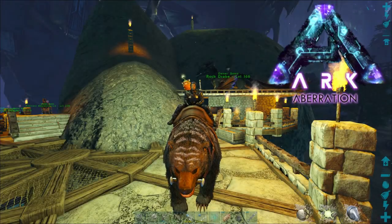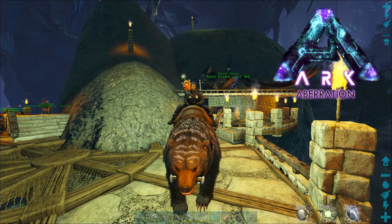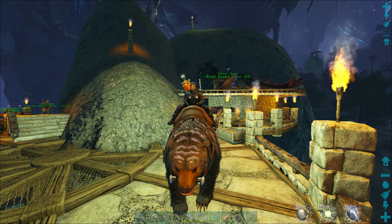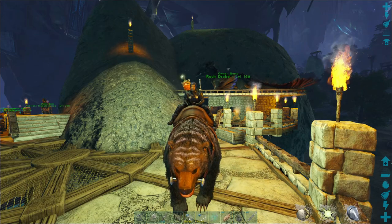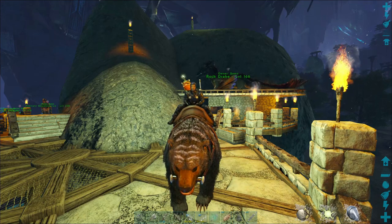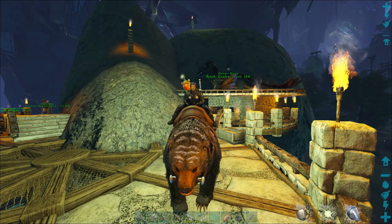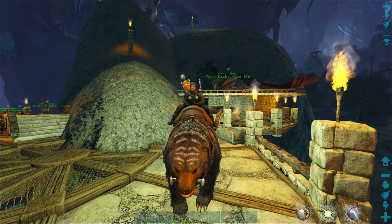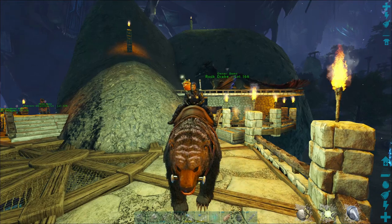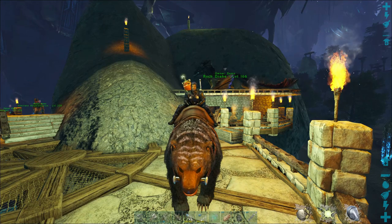Hey, welcome back to ARK Aberration! Today we're going to be heading down to all the biomes and collecting all four of the light pets. We'll start off in the red zone to grab a featherlight, come up to the blue zone for a shinehorn, up top in the fertile forest for a bulb dog, and then in one of the caves we'll be finding a glowtail — one of each, just to mark that off the list.